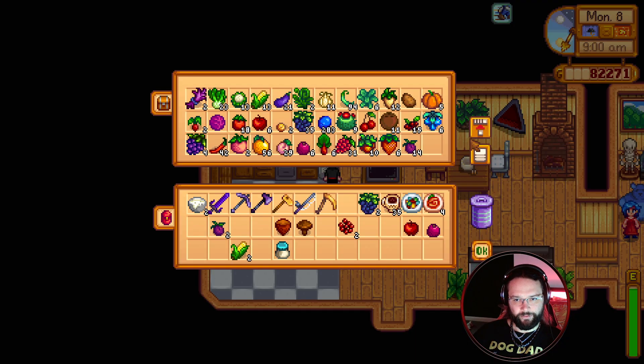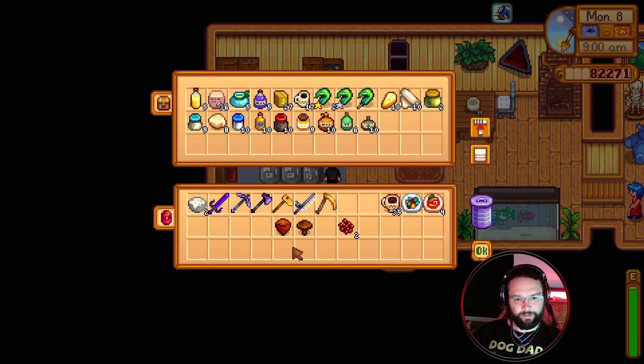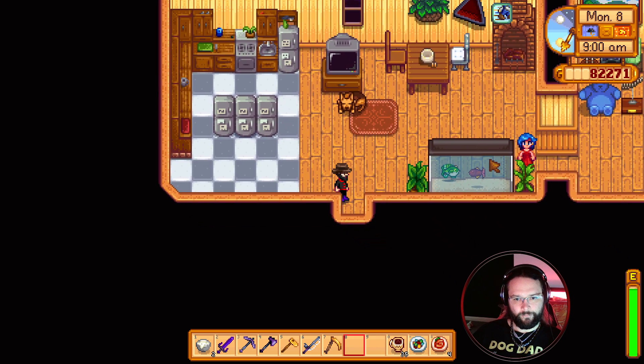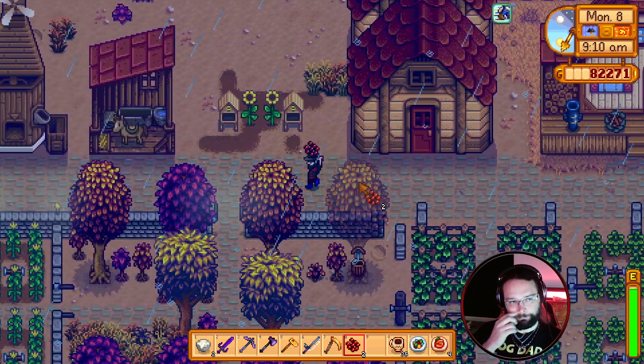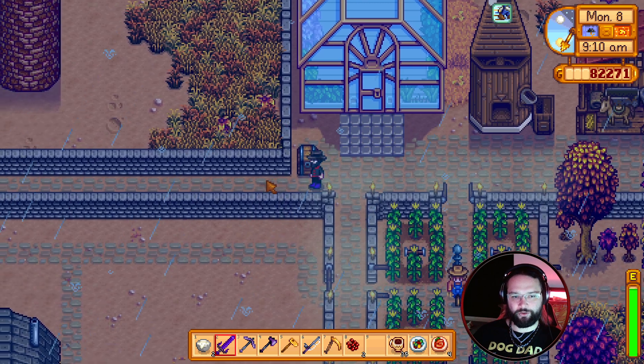We've got all the fruits and vegetables to throw in there. We've got... we need one more duck, ma'am. And we can drop the roe off when we go back in there with the animal stuff. Them collectors, the pickers, whatever they're called, are so much better.